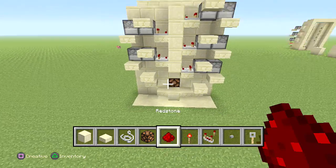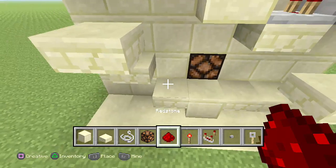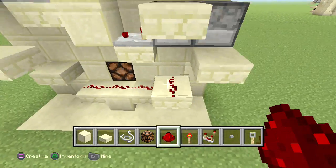At this point I want you to have this kind of layout, and you're going to place redstone dust on top of each half slab, just like so.